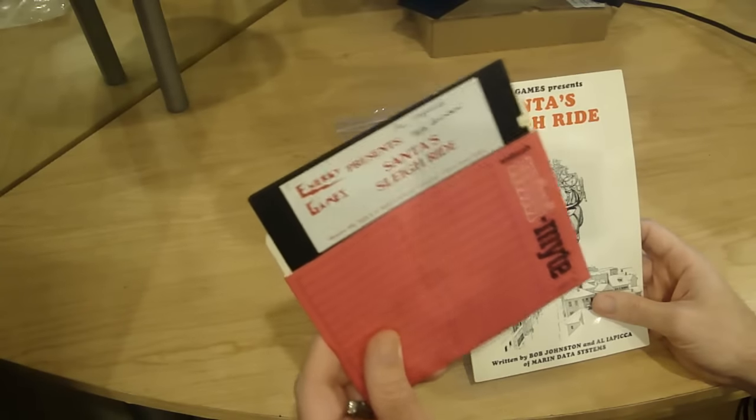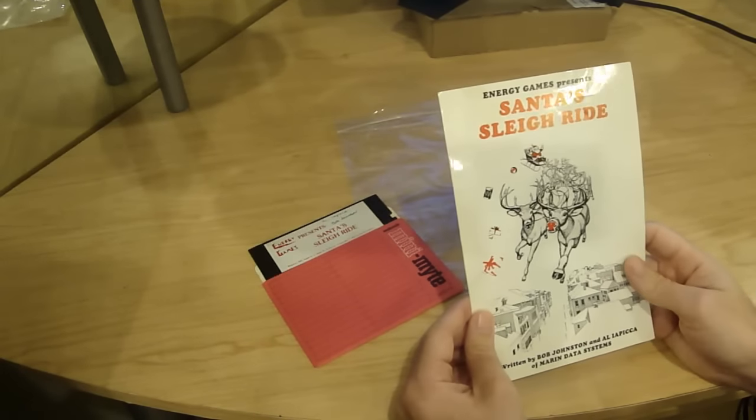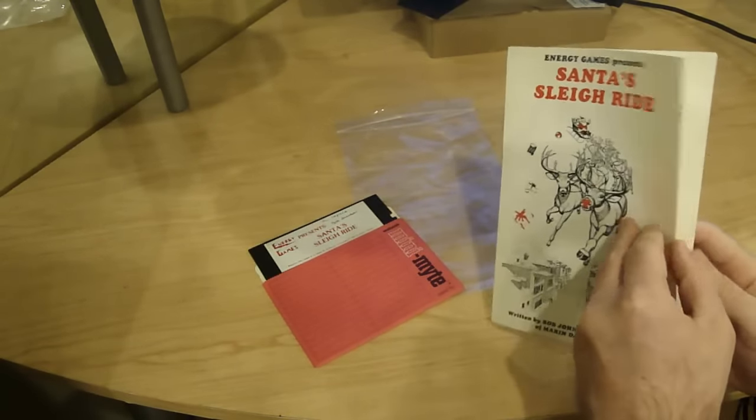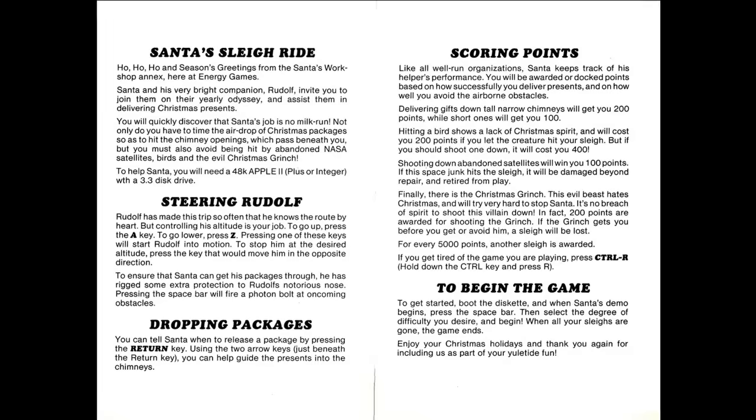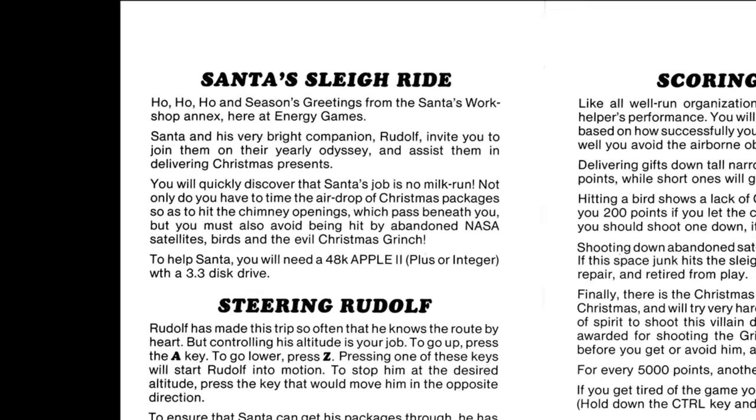Inside the bag you have the floppy disk and the manual that smell Ziploc fresh. So you'll be helping Santa drop packages into chimneys while avoiding abandoned NASA satellites — just another example of big government always getting in the way.